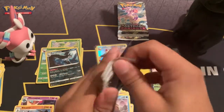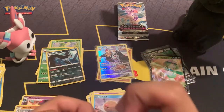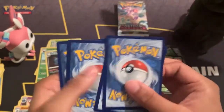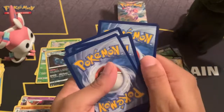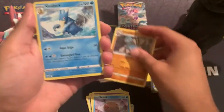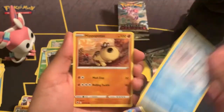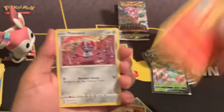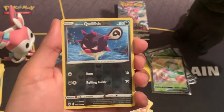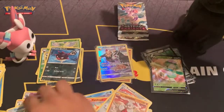Last personal pack — can we get three for three? One, two, three, four. Energy, Perrserker, Golduck, Switch Cart, Bergmite, Hippopotas, Cyndaquil, Ponyta, Hisuian Growlithe. Reverse holo Qwilfish — here's a second one — and a Glaceon V! Two out of three for me.